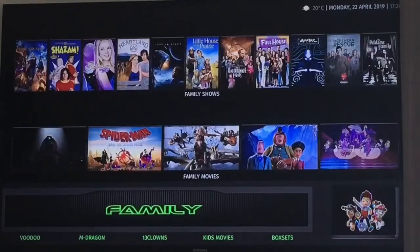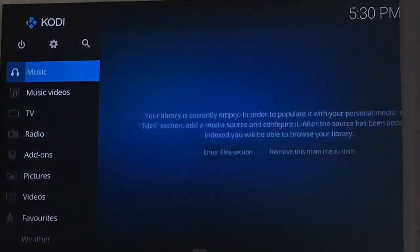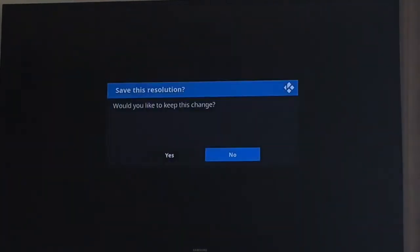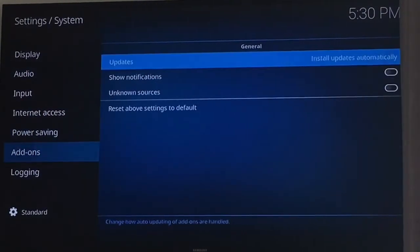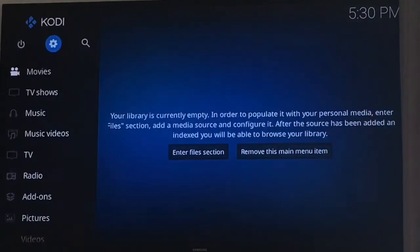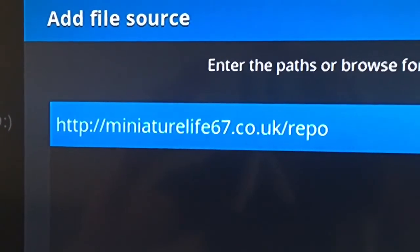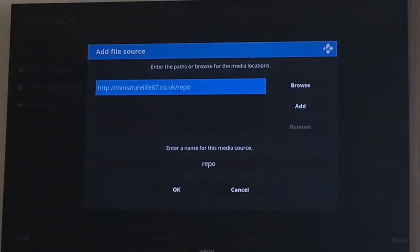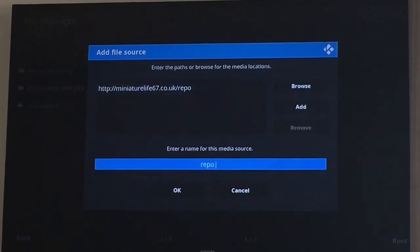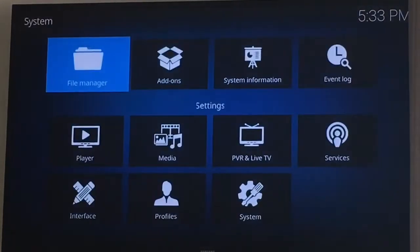Like I say, just give it time to load up at the start — it's a really nice build. Now I'll show you how to install it. Go to the systems tab at the top, select the cog, go to system, go across to yes, and go into add-ons. Go across to unknown sources and hit yes. Back out of this, go to file manager, and add source — I'll zoom in so you can see better. You can name it 'repo' or whatever you want, then hit OK.